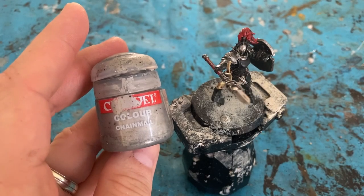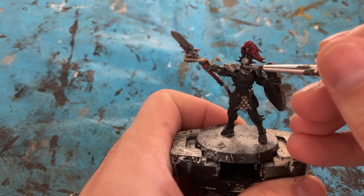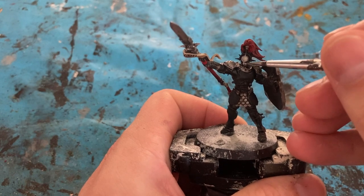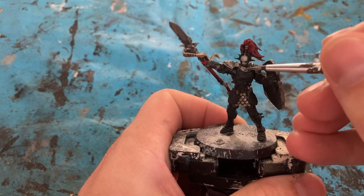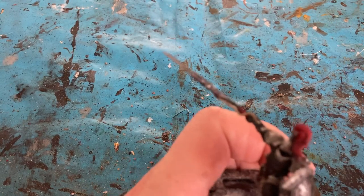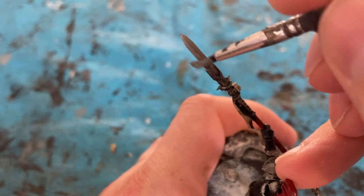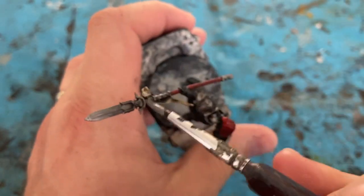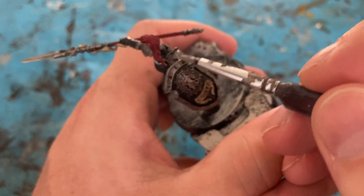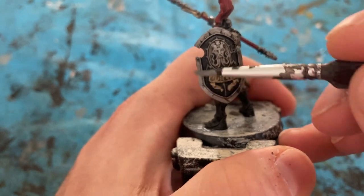Next color: a highlight of Chainmail — a bright silver. With the Chainmail I'll focus on the face first: the nose, forehead, a little bit on the cheeks to get a highlight. Then I'm going to focus on all the edges, using the side of the brush with the Chainmail on the side of the shield and parts of Sigmar's face to make it stand out.